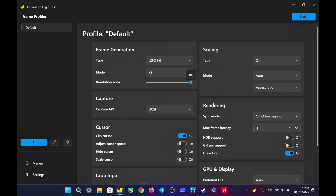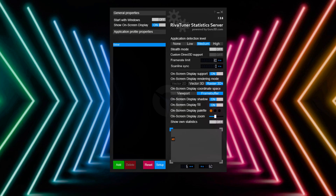I lower the resolution scale to 70%. Scaling type is set to OFF because I test games at 1200p, which looks good enough on this 8.8-inch screen. Sync mode is turned off for better input latency, and max frame latency is set to 3, which is the recommended value for AMD. I also use RivaTuner to cap FPS at 30.